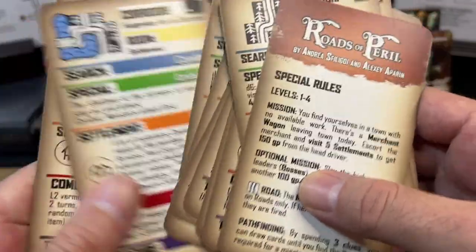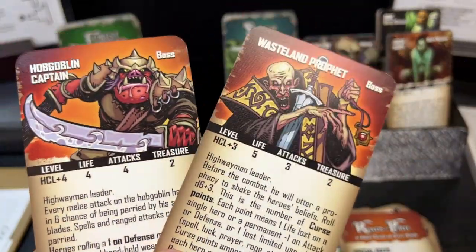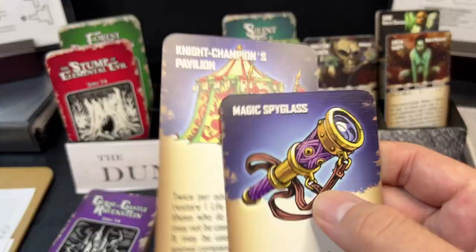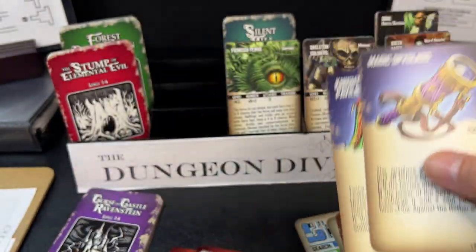There's also an optional mission and different ways to use roads and pathfinding. In this quest you're trying to find a certain number of settlements to help the merchant. You also have two bosses: the Hobgoblin Captain and the Wasteland Prophet, plus two special items — the Knight Champion's Pavilion and the Magic Spyglass.